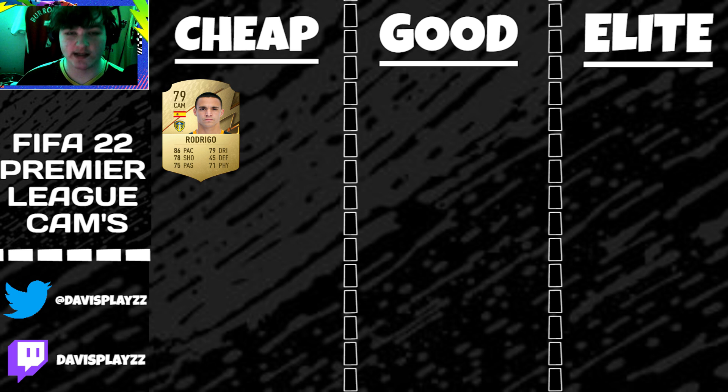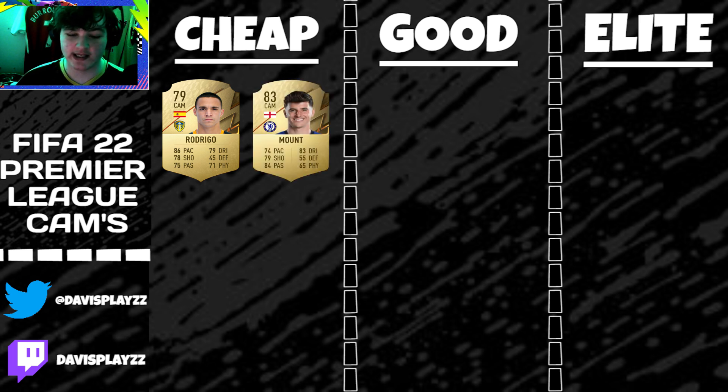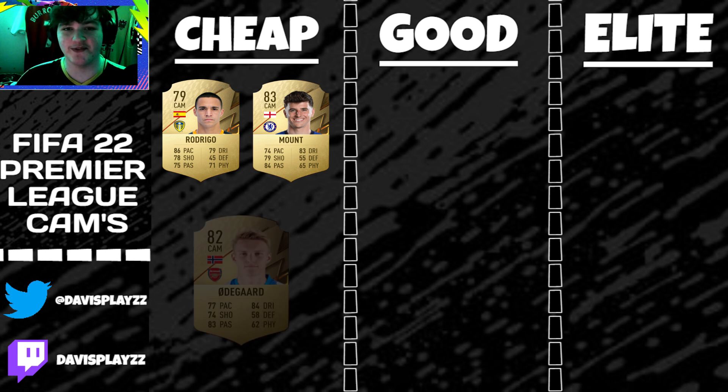Next up in the cheap tier is Mason Mount. Honestly, if you're going off real life he'd surely be in a good tier, but sadly EA just don't want to give him pace — he's got 74 pace. If you chuck a Hunter on him he'll go to 84 pace. His shooting is around the 79 mark. His passing and dribbling are the two main things; he's got four star weak foot but only three star skill moves, which is very unfortunate. He's a very good cheap starter CAM but he'll be nothing more than that — you'll probably want to look at replacing him after a week or so.